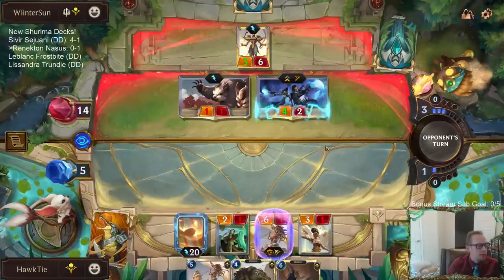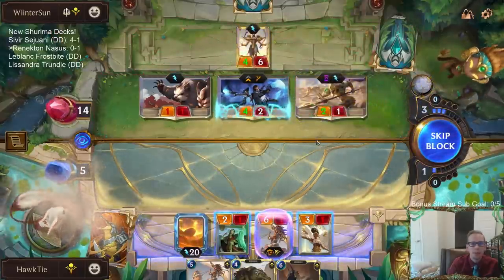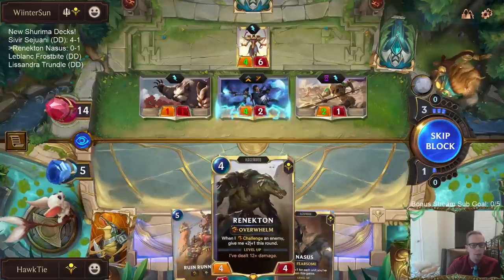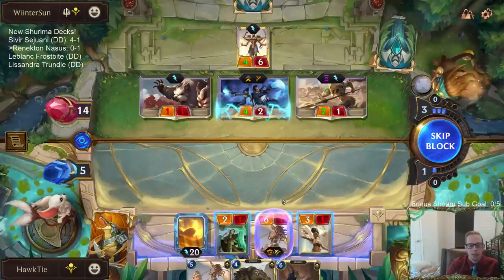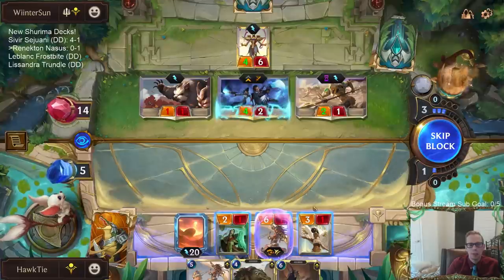I think there's some value in the four-mana 5/3 that gives Vulnerable. That's a good card. We'd have to play it over the Golden Ambassador. We're obviously not going to take out Renekton, and I don't want to play eight four-drops or whatever.